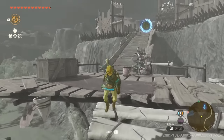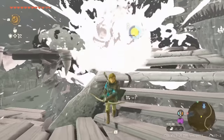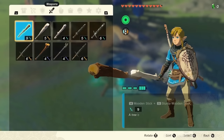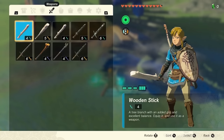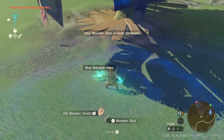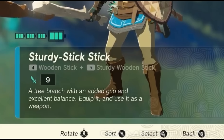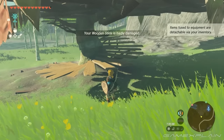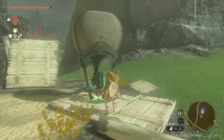Link uses Recall to send the spike ball back at the enemies, then fuses a red Chu Jelly to the end of an arrow for a flame arrow that explodes the barrels. In the weapons menu, you can select the option to destroy the fused material on your current weapon so you can add a different item. Link fuses a blue Bokoblin horn to a wooden stick for a plus-seven attack power bonus.